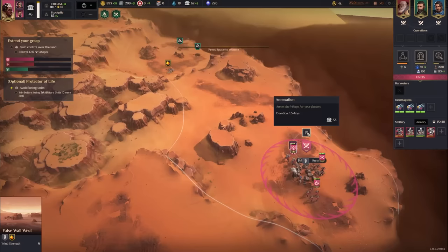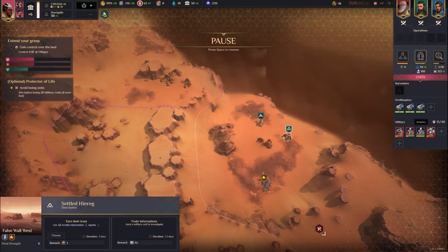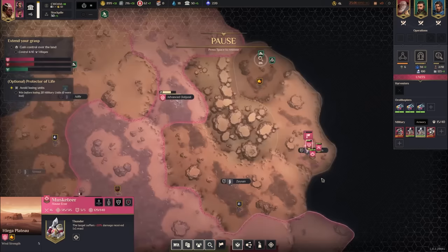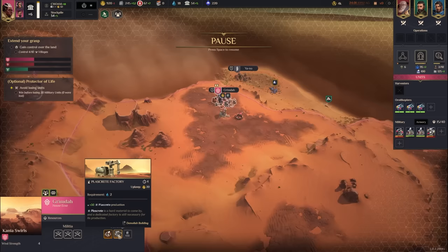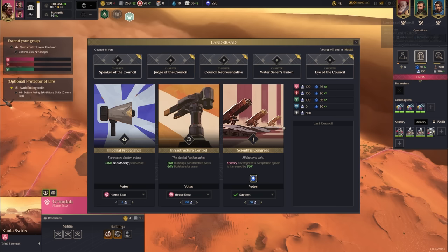When we annex this village it should become a sanctuary based on the surrounding rules. We'll get access to rare elements and there's really good wind strength here too. There's a Settled High Reg — we could get a bunch of intel by investigating it. I'll reveal a sietch because that gives good resources. We completed Composite Materials, slightly increasing plazcrete production. We also finished the plazcrete factory in Grimda, giving us 10 more plazcrete per day.